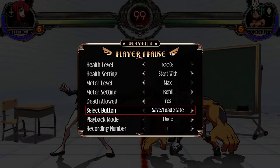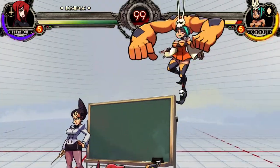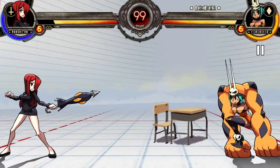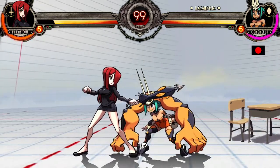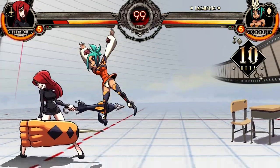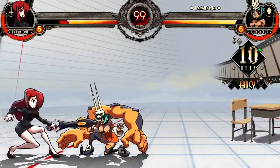Select can be assigned to save state, record, or both. Press once to set state, then press again to jump back to the state. Hold select to delete or press the shortcut. Recording works the same way except the first press lets you control the dummy and the second press starts the recording. If both is selected then you'll jump back to the state and your recording will play.